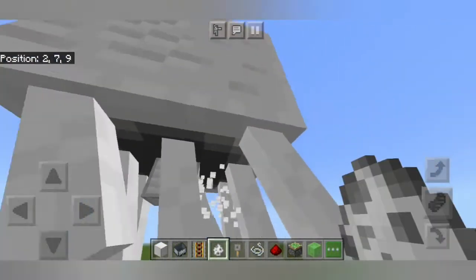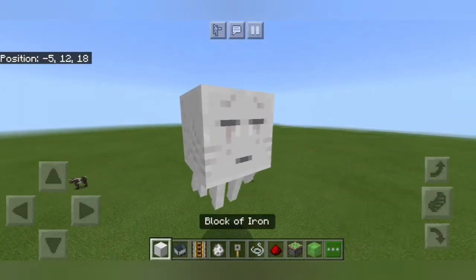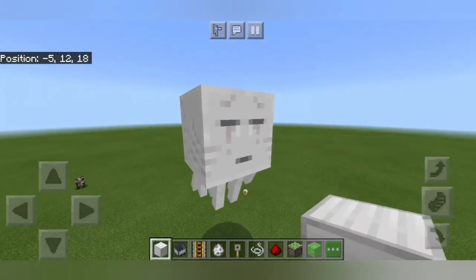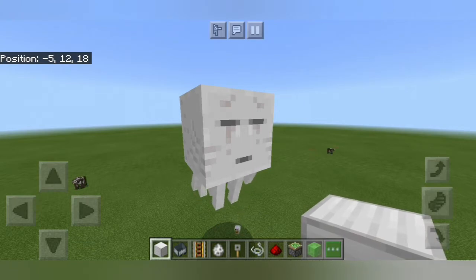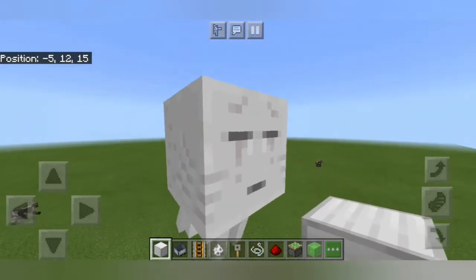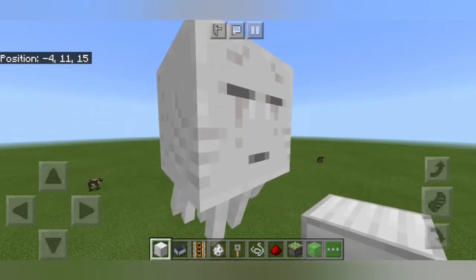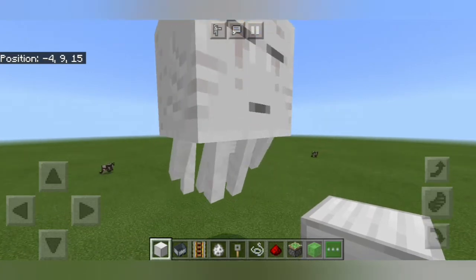Then we're going to place a minecart on top of the rail, break the minecart rail underneath the minecart, and place a ghast. We can break the block behind the ghast right there, and we have our ghast in place. That's how much you need to do to get a ghast in place, and that's only in creative mode. Getting one in survival mode is probably significantly more difficult — I don't know for a fact, I haven't tried it. But this works in creative mode and would work in survival mode with a little bit of work.